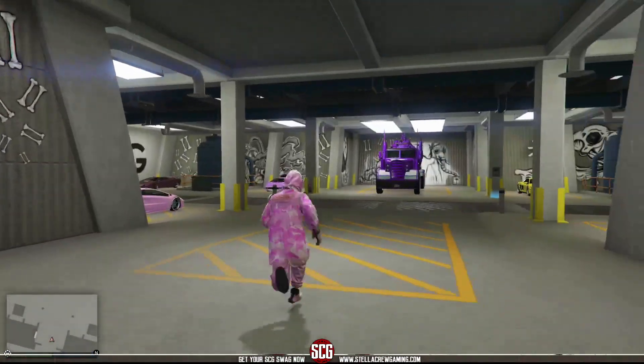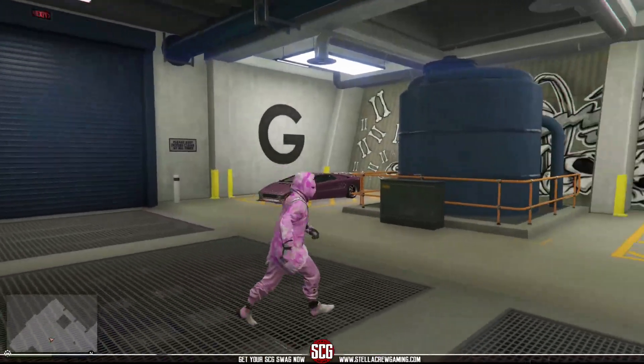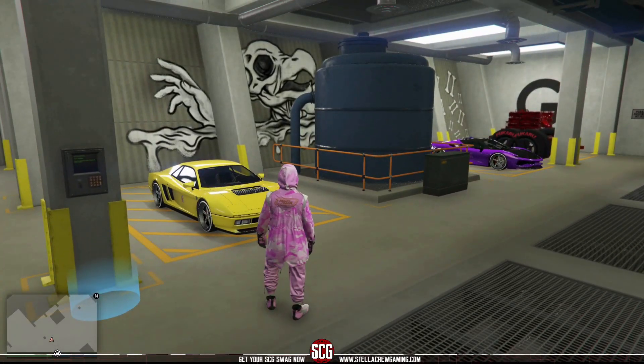Always make sure to change your outfit after merging so you get the forced loading circle in the bottom right-hand corner. The last thing you want is to merge ten cars, not get an auto-save, go to a new session, and have them all revert. Changing your outfit forces that save so you're 100% certain. The slam truck is now yellow, and the original donor car is still over to the left in yellow as well.